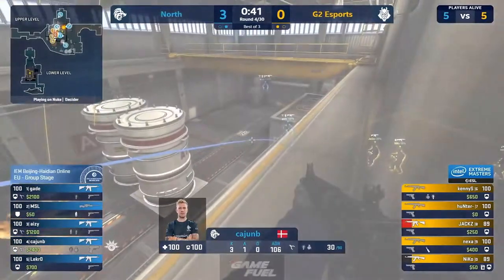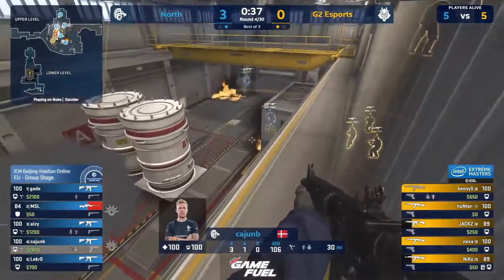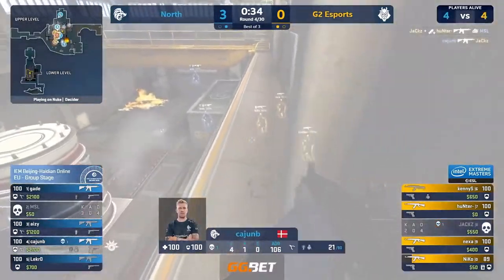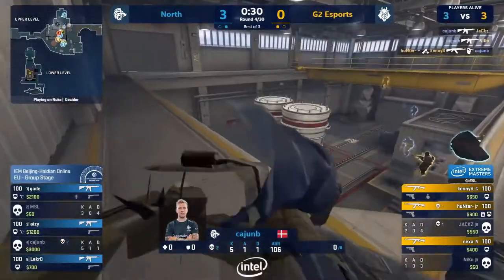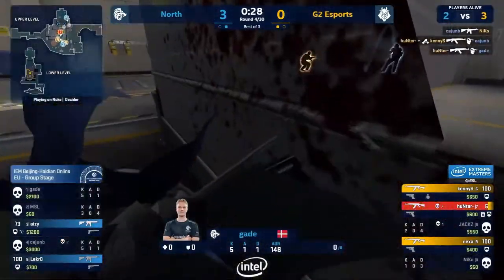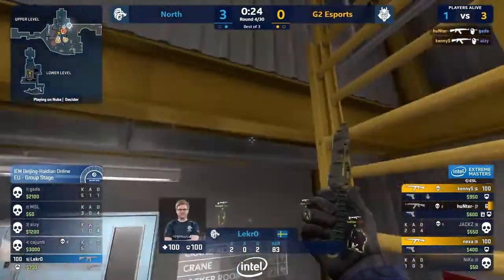Cajun drops a perfect and sends it towards the heart push. They got the info, and as the flashes keep coming there's a smoke to play around. Cajun's done some great work but he needs more. Gets the first frag, will be peaked by Niko. Goes down to the cleaner. Finally Hunter feels the feed. Needs a second — Gade loses his head, and Kenny's found one too. Just like that. The frags favor G2.